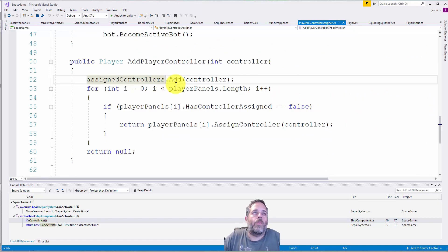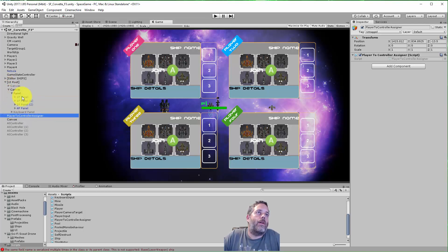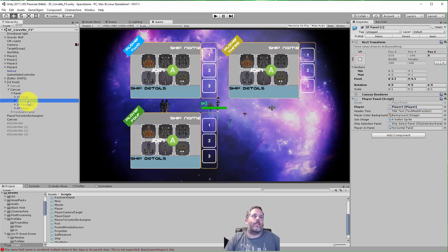Then I go through all my player panels — the UI panels — and check if they already have a controller assigned. The player panels are under the UI here: PlayerOnePanel, PlayerTwoPanel, PlayerThreePanel. Each one has a player directly assigned to it, so they're each mapped to their player. Player two panel is linked to player two, player three panel is linked to player three, and so on.